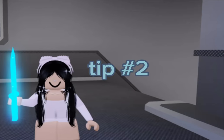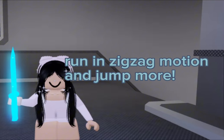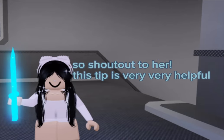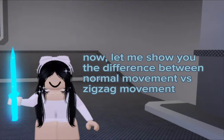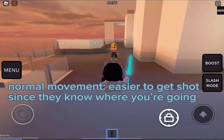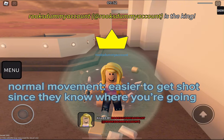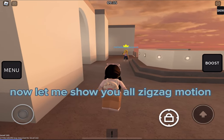Tip number two: run in zigzag motion and jump more. This tip was actually given by itla mates who commented on one of my videos, so shout out to her. This tip is very very helpful. Now let me show you the difference between normal movement versus zigzag movement. Normal movement makes it easier to get shot since they know where you're going.